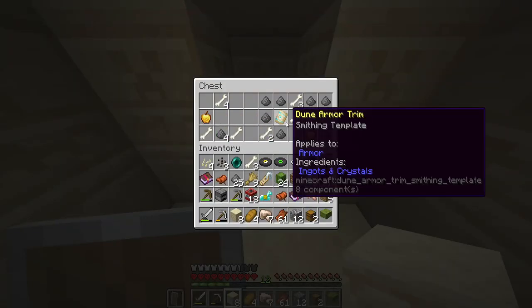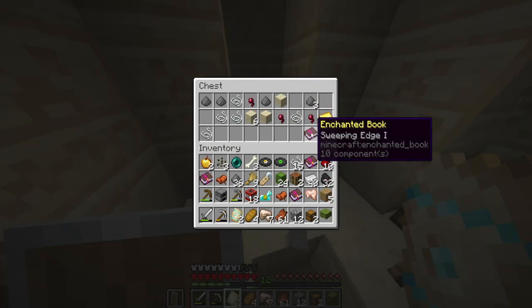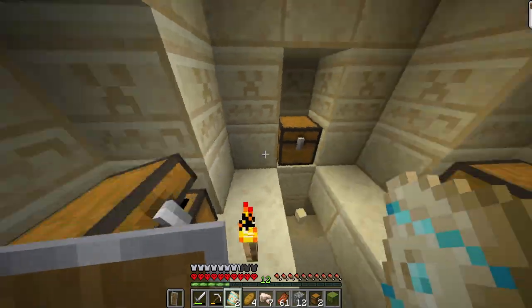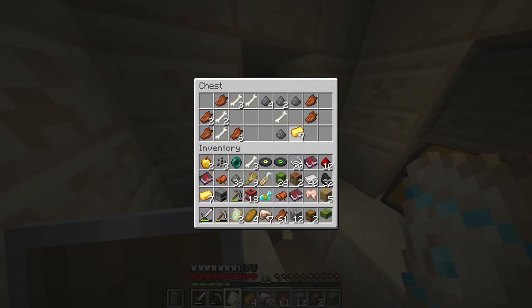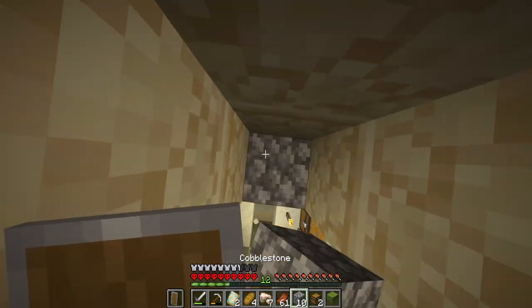A golden apple! And armor trends — this is actually really good. They stack, so that's good to know at the very least. Sweeping edge, we don't really need that. Nothing too good here, nothing to take. And a lot more gold. This actually wasn't bad — I'll admit, this was a fairly good pyramid. Not great, but still good.